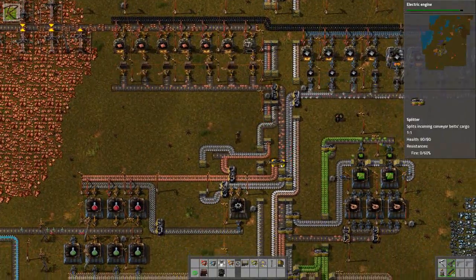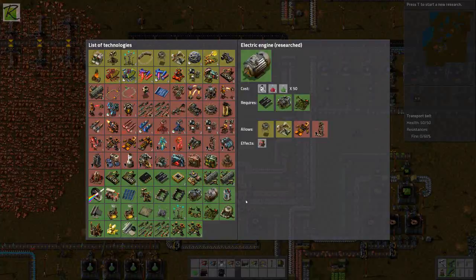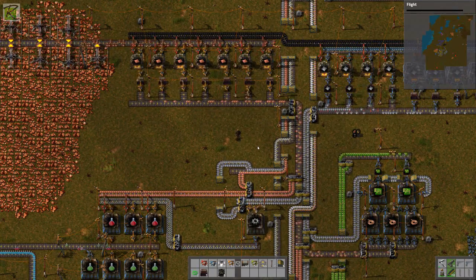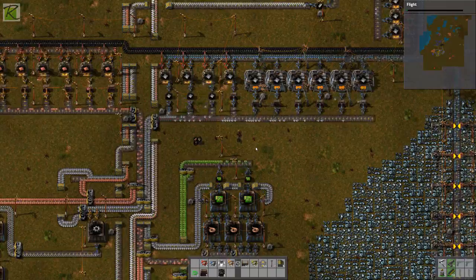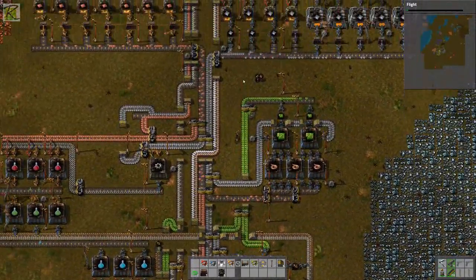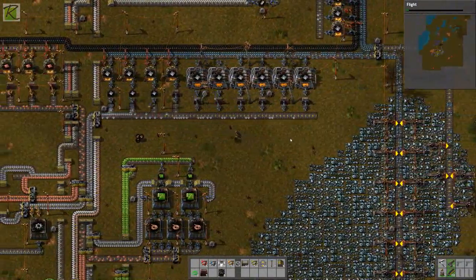I'm just noticing how the iron and copper are going up there — that's because I split it off nicely. Everything is going fast. This is what I need for construction and logistic robotics, but I'll leave that for the next episode. In the meantime — I don't actually have a sponsor. Thanks very much for watching! I'll continue upgrading the rest of these to electric furnaces and see you guys in the next episode.